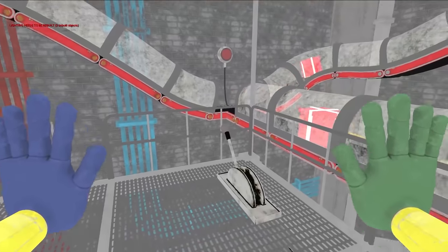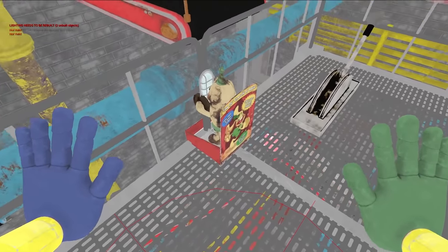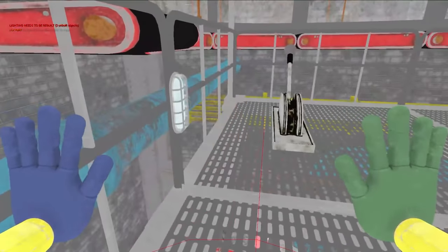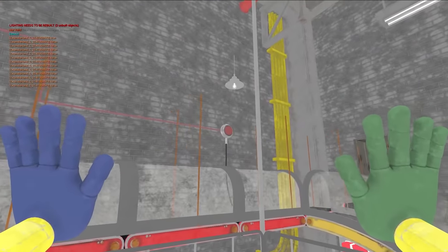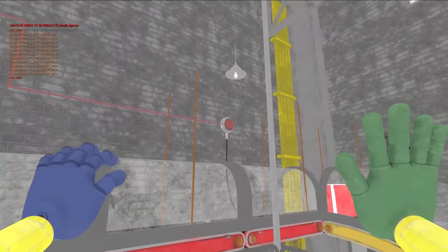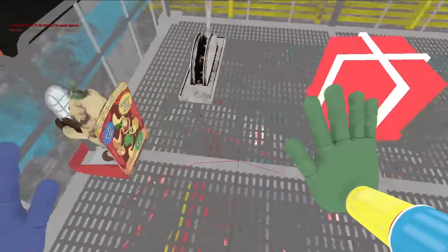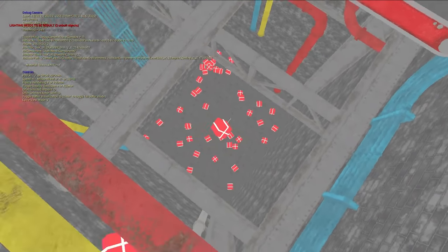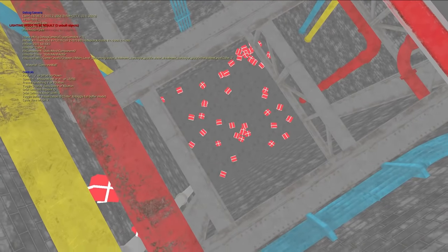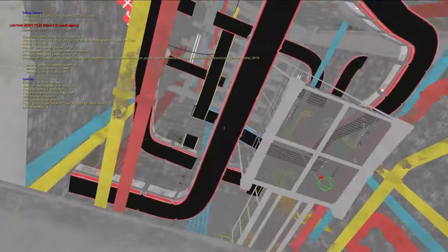Bunzo's looking a little bit different. Bunzo's all there, actually, but for some reason this early version hadn't come in a present. I kind of like the present version of Bunzo. I wonder what would happen if you left the game running for just hours — would this entire pit fill with Bunzo presents?